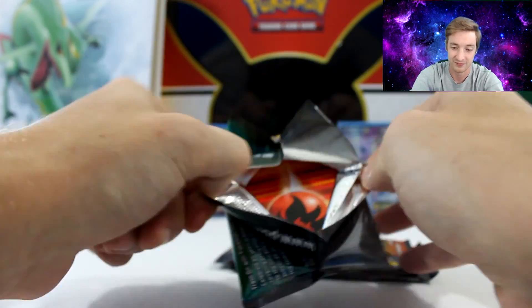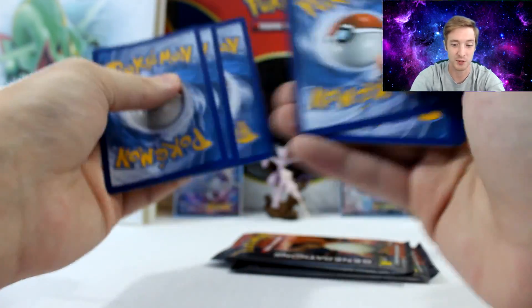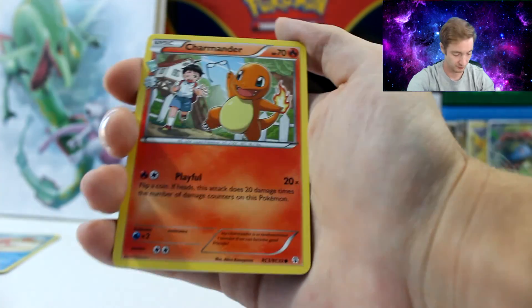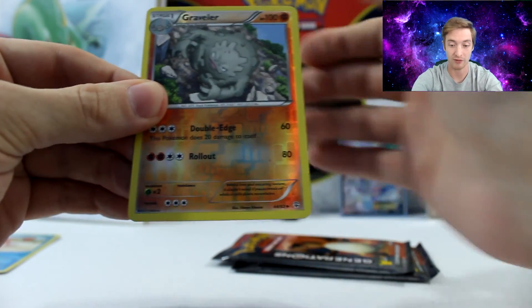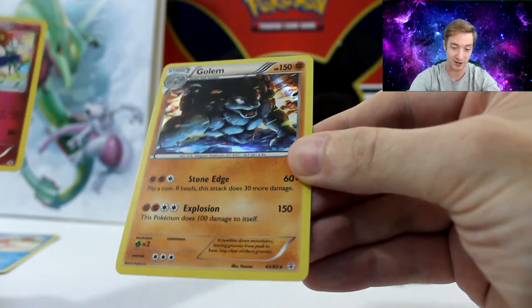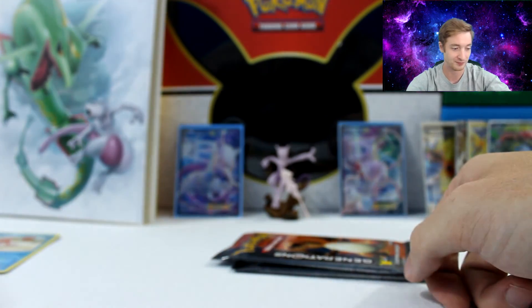Venusaur pack — getting a lot of energies and trainers in these. A Charmander, a Clefable, an Eva Soda, a Fire Energy, a Geodude, a Tangela, a Magikarp, and a Reverse Holo Grappler. The second to last card is a Floette — look at that holo, super amazing. And the last card is a Golem — a Golem to go with our Golem EX. Pretty cool.